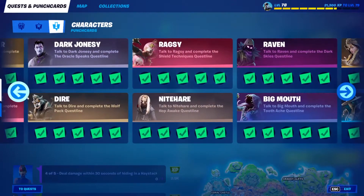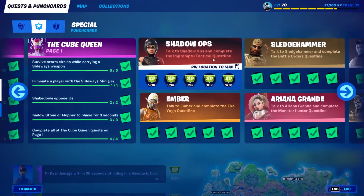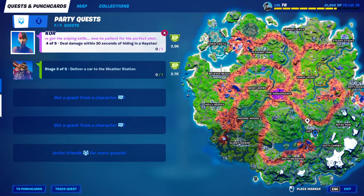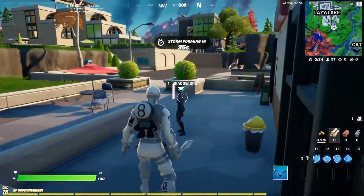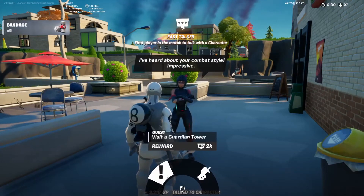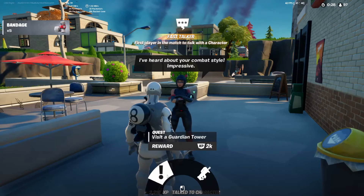Okay, but anyway, I missed it. So we've got Shadow Orbs, and I'm pretty sure this is the only new one. Not sure why there's only one, but sure. Lazy Light. So I'm sort of interested — sort of an interesting spot, but oh well. Visit a Guardian Tower.